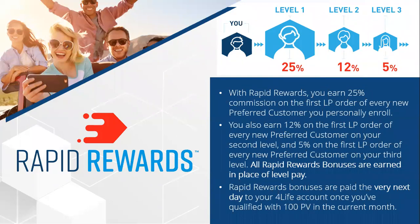With Rapid Rewards you earn a 25% commission on the first LP order of every new preferred customer you personally enroll. You also earn 12% on the first LP order of every new preferred customer on your second level, and 5% on your third level. These are Rapid Rewards bonuses — not your level pay. They're paid in place of your level pay, paid the very next day to your 4Life account once you've qualified with 100 PV in the current month. Your Mind4Life website is a free website from 4Life where people can order and enroll into your organization.